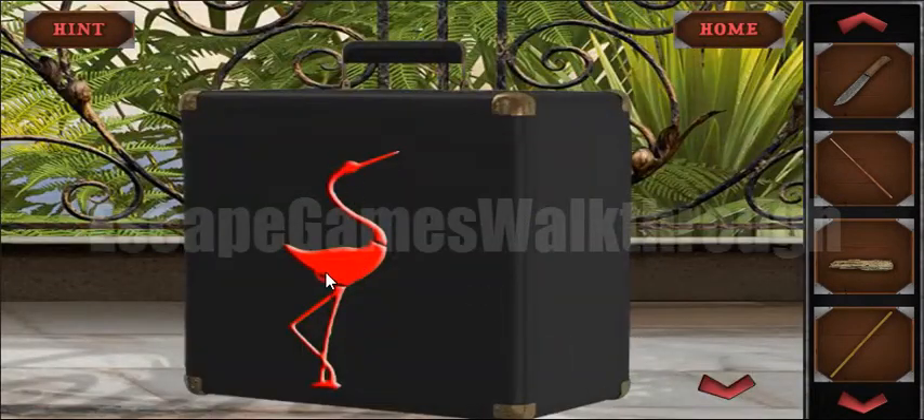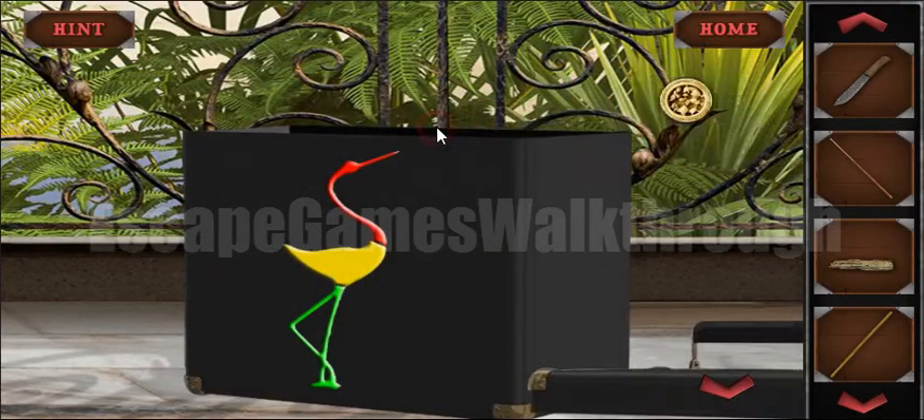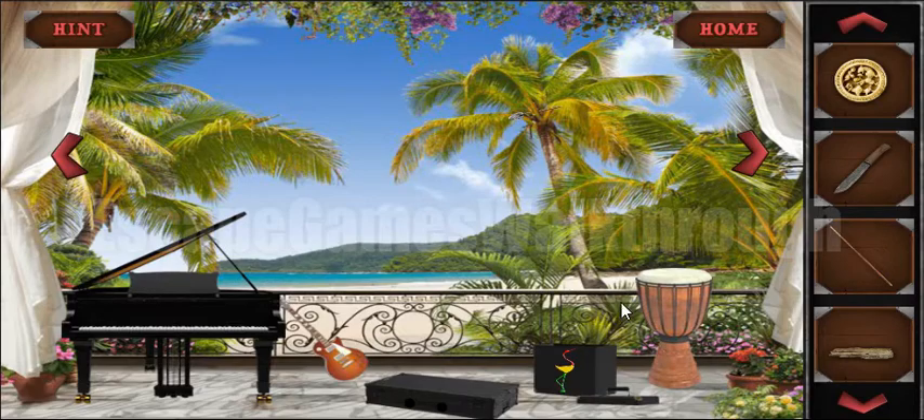Neck red, body yellow, legs green — and here we've got the token.